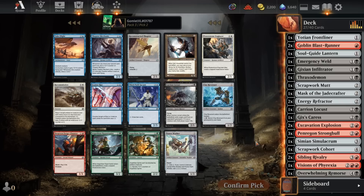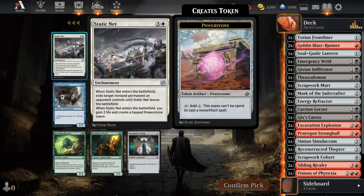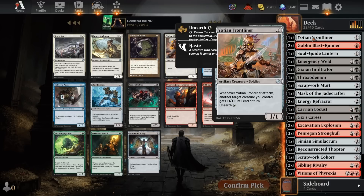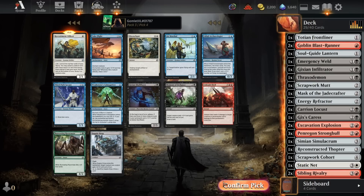Pack three pick two — this pack looks pretty blank. The best card by far is Thopter Mechanic, but I don't think we're going in that direction. Probably just take a Reconstructed Thopter — get some flying damage in, Unearth it later for another couple damage. Pack three pick three — another Sibling Rivalry. Pack three pick four — I could splash in a Static Net off of double Refractor; I've got some other white Unearths like Cohort and Frontliner. I'm actually going to take Static Net over a third Sibling Rivalry. And now we have Recruitment Officer — really good aggressive card. Maybe we just commit to Red-White at the core here and take the Recruitment Officer. That actually seems kind of legit.